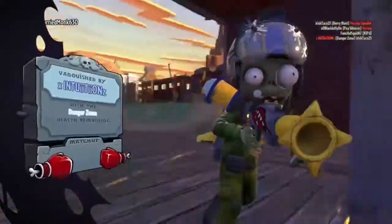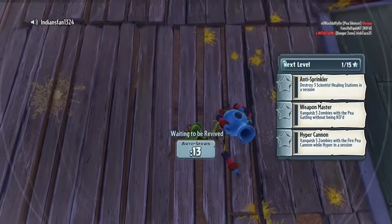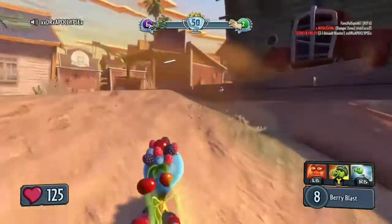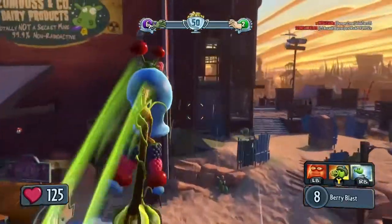It's a slower rate of fire — that's why the damage is different — and the splash damage is wider. So I'm going to change my character after I die next time to the cactus and show you that guy. He's pretty beast. They're both awesome.